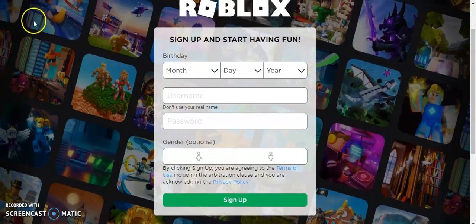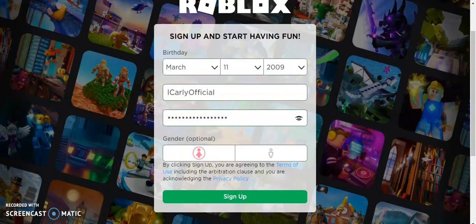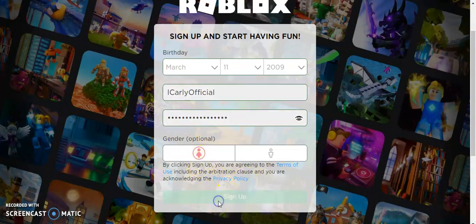So here we are on the sign-up page. I'm going to create a username. iCarly was already taken, so I came up with: instead of an actual 'i' I put a lowercase 'L', then 'Carly' with a capital C, and at the end instead of an actual 'l' I put a capital 'I'. That seems to work. Let's sign up.